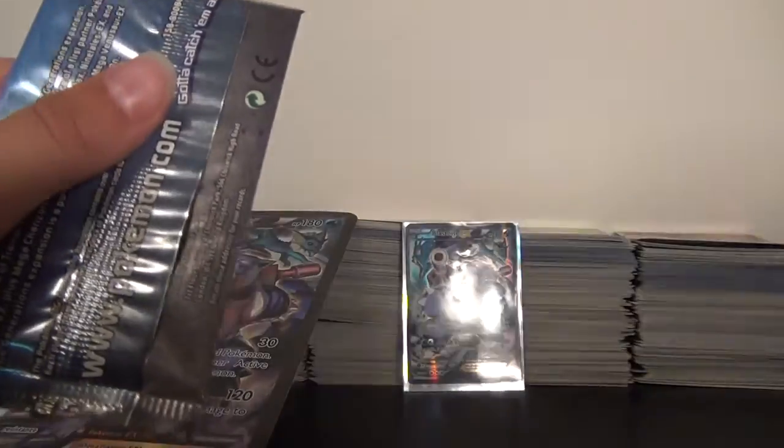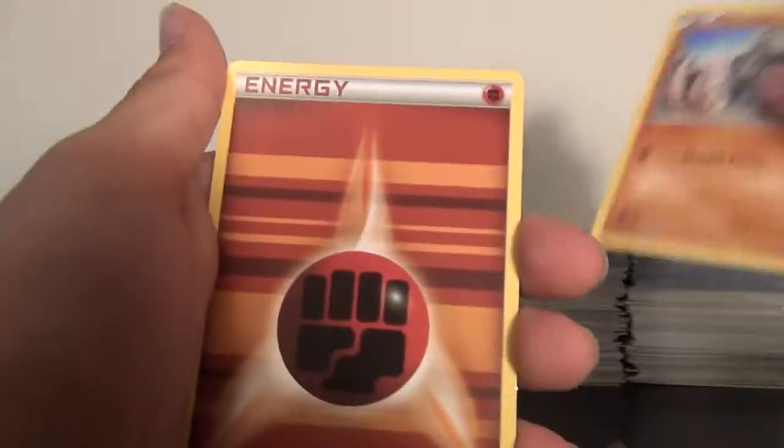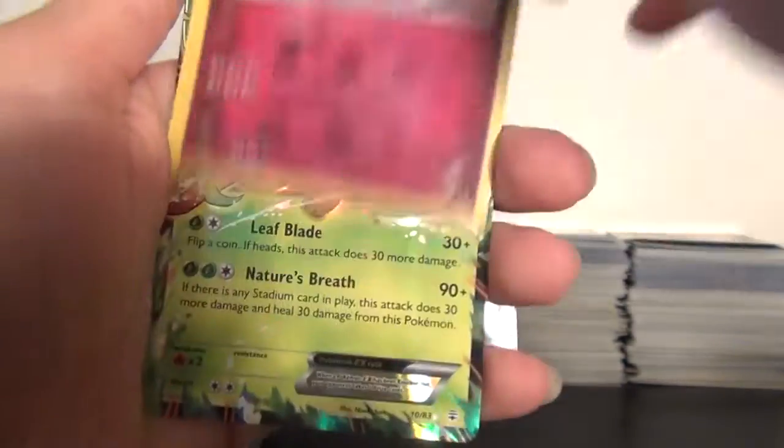You get four packs of Generations. I've never opened a single Generations pack in my life. Let's start off not with Charizard — let's start off with Blastoise. I forgot there's no codes. The trick is three and three. Cards: Shelder, Fighting Energy, Meowth, Wobbuffet, Olympia, Clement. Ooh, Reverse Rare — Gyarados! I love these Radiant Collection Holos. Generation EXs aren't that rare, but... Leafeon EX. Let's start us off — it's really nice.